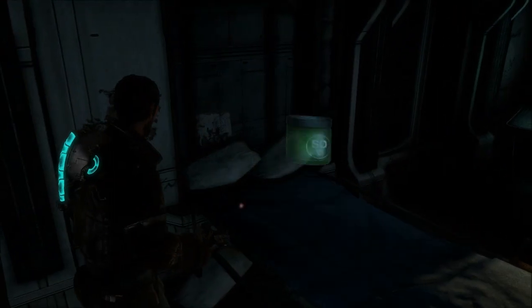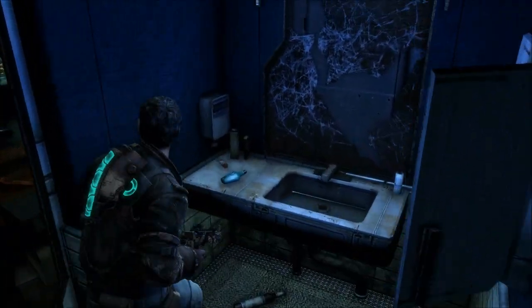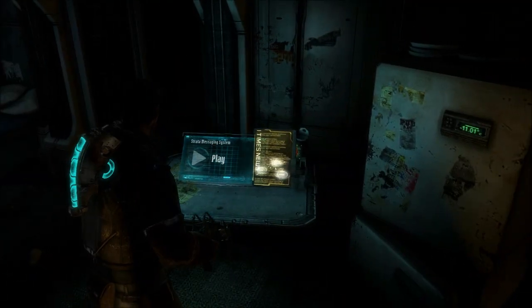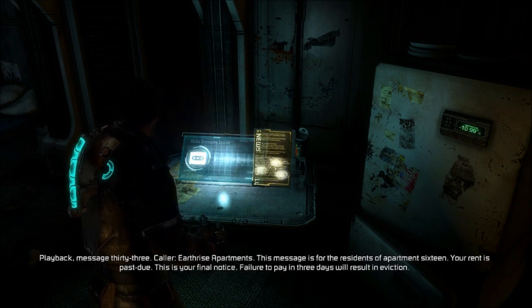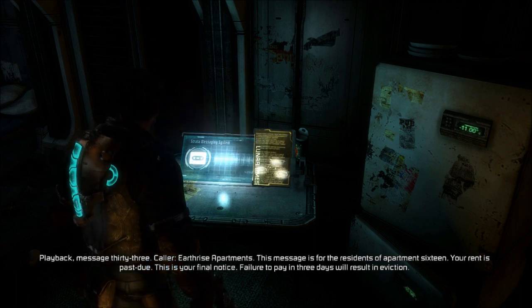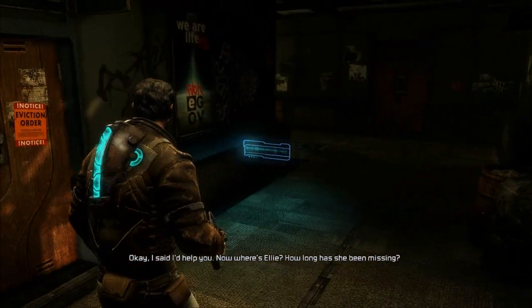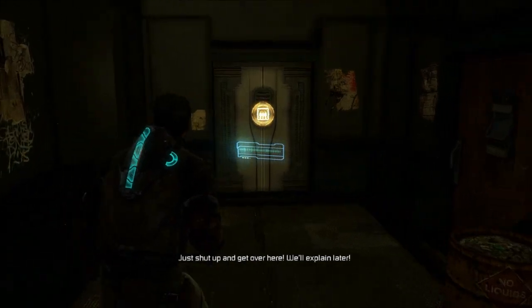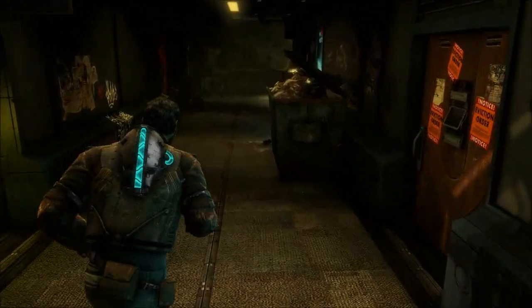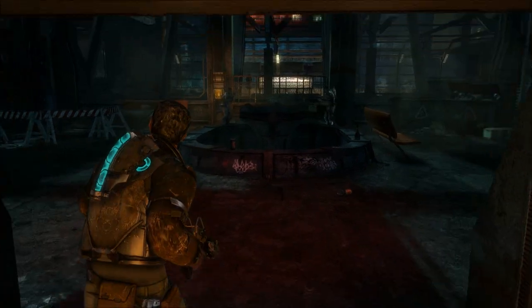Can I interact with any of that stuff? See if there's anything in the bathroom. Nothing in here, nothing at all. I don't want to bring some shaving cream — you could probably use a shave. Message 33, caller earthrise apartment: 'This message is for the residence of apartment 16. Your rent is past due.' Oh please, I paid my rent — it's in the mail. I said I'd help you. Now where's Ellie? How long has she been missing? Just shut up and get over here.